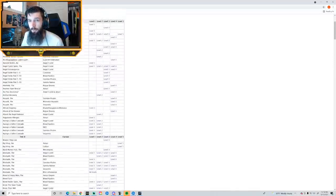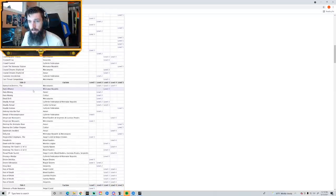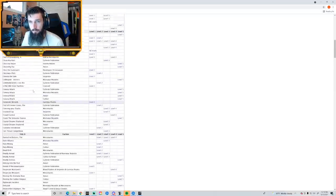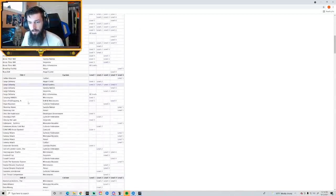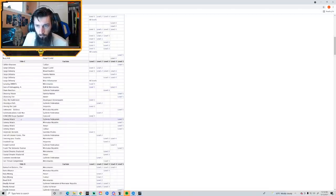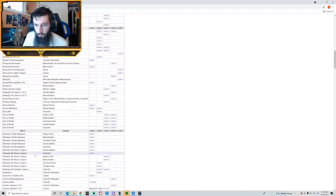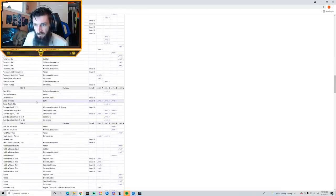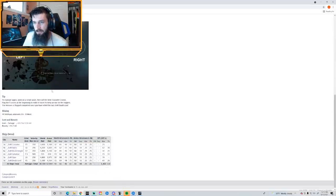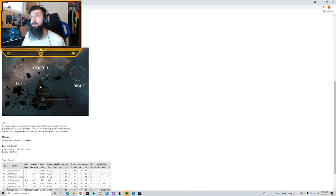I can't think of the missions off the top of my head that have images, but some do have images explaining where the triggers are when they matter. I'm scanning through — I think it might be 'Gone Berserk.' That one shows you an image of where the different triggers are and how they interact with each other, which is really handy.